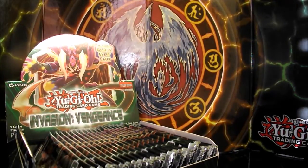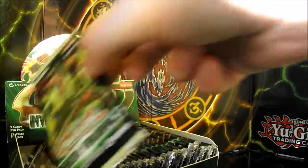So we've got 24 packs to get through here. I'm really wanting to pull the Totally Awesome card, but I'm also willing to pull a load of Crystrons, because it's a deck I want to build. Let's get started with pack one.